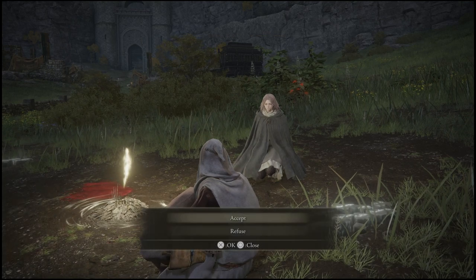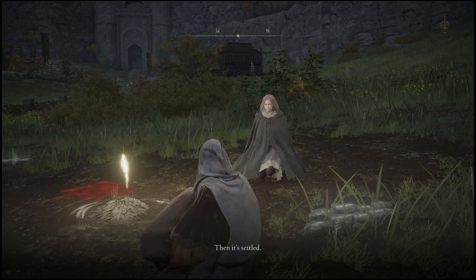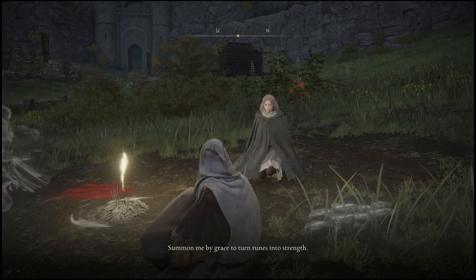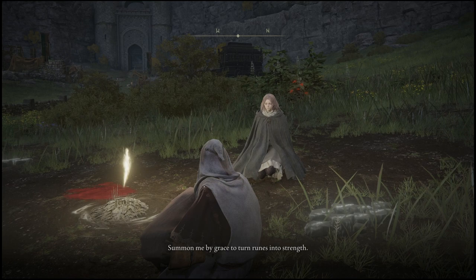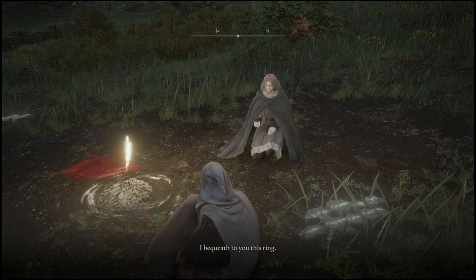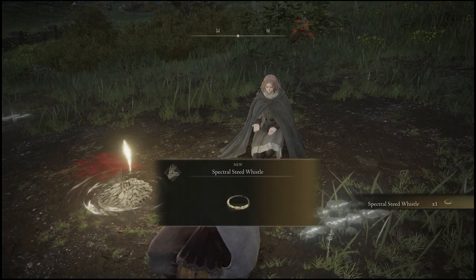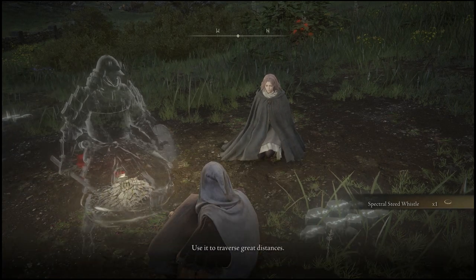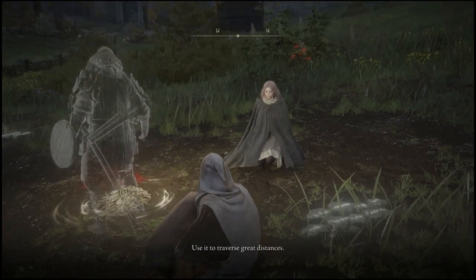That's pretty much it for this one. Once you accept everything you will be granted the whistle, and you can use the whistle at just about any time in a quick menu by holding triangle to summon the horse pretty much whenever you want. The cool thing is you can actually use it in battle as well. Hopefully this helps you out — if it did, be sure to drop a like down below, and I'll catch you guys in the next one.